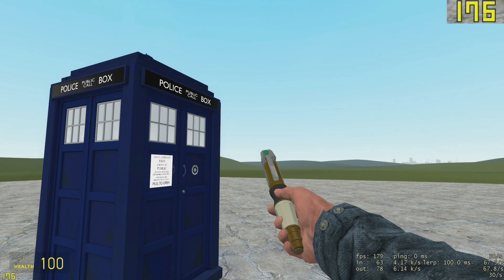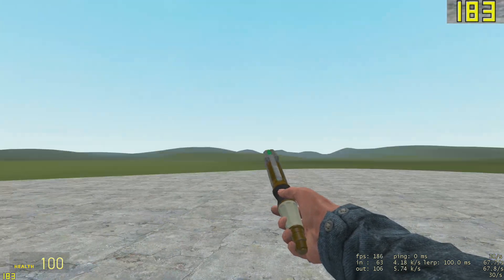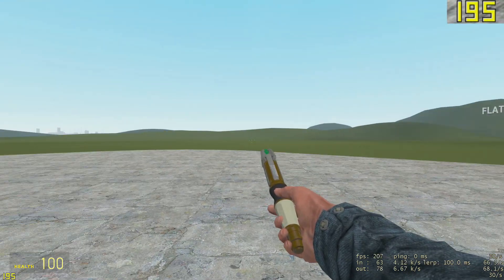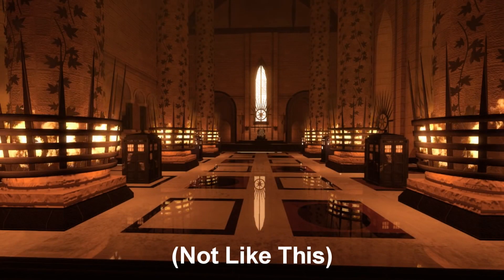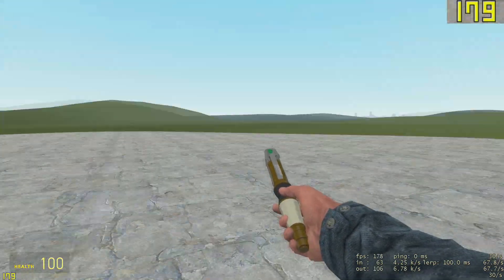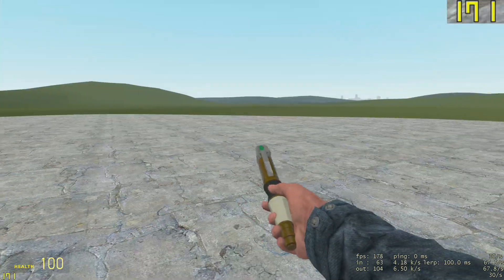The first step to making the TARDIS run a lot smoother is to have it on a big open map which has a big skybox so the interior doesn't glitch out. You want it to be very simple — you don't want a lot of high performance lighting or anything, just a very big open simple map, because otherwise the map itself would require a lot of performance and a lot of your PC resources.